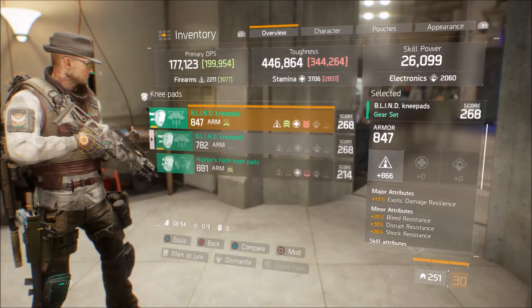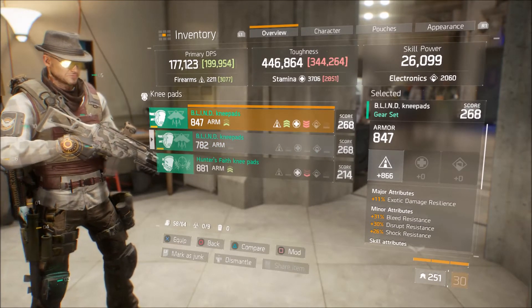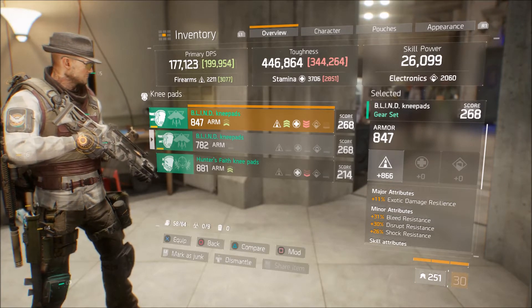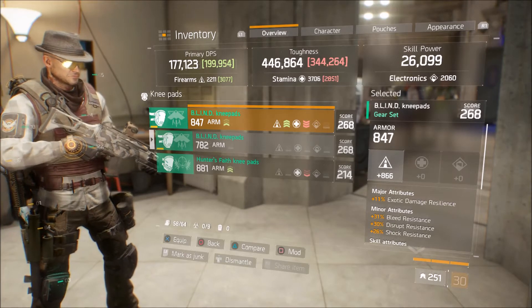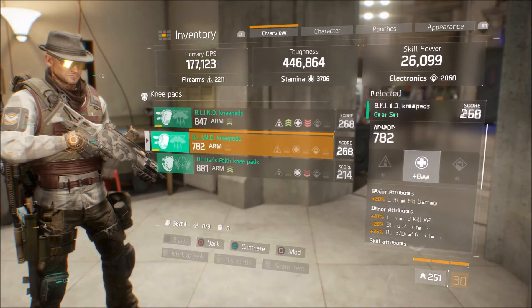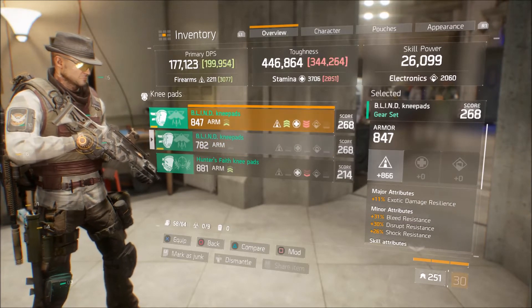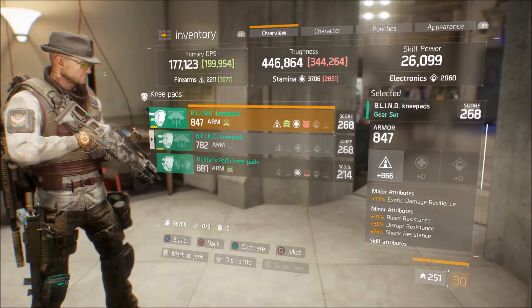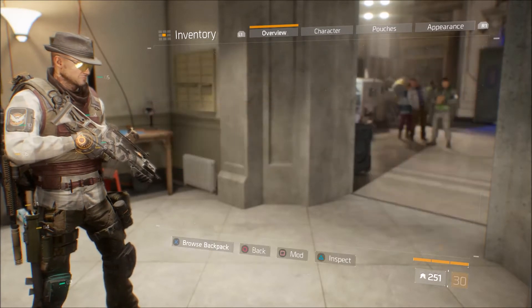For knee pads I'm currently running the Blind knee pads — not the best, but I can't seem to get others that give me more toughness. As you can see it's quite a big drop: right now I've got 3,706 stamina, but if I put the Blind knee pads on I've only got 2,851 — that's a drop I'm not prepared to take.